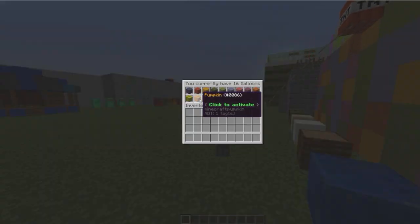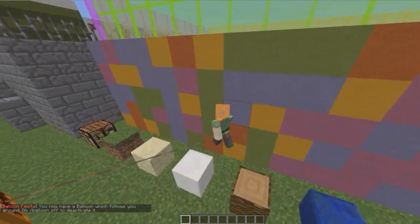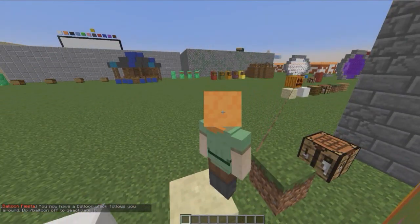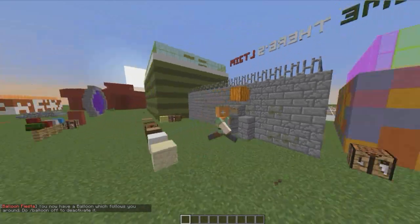If I redo the command, you can do pumpkin — that would be good at Halloween for scaring people. If I can make it go a bit higher, people see it pop over the wall.